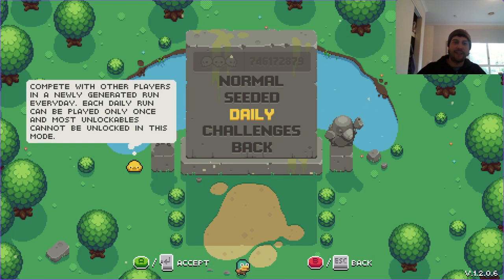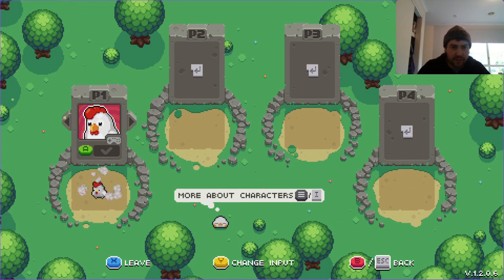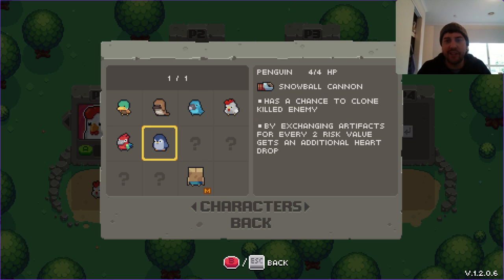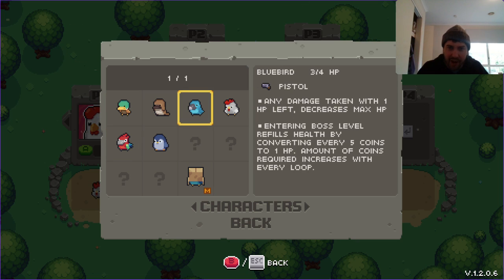We've unlocked the daily challenge mode now, which is pretty cool. I think for our next run we'll do a daily challenge. We've also unlocked an item where I have a chance to clone a killed enemy by exchanging artifacts for every two risk values — so clone an enemy that comes on your side. They've all got high pros and high cons.